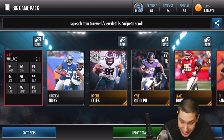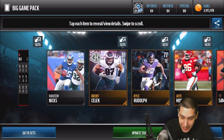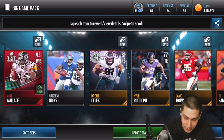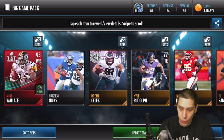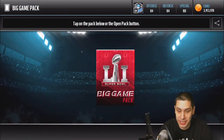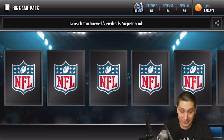We get the Mike Wallace — 93 overall! Oh my gosh, this is a straight fire pack opening video. 94 speed, 94 acceleration, 94 agility — oh my goodness, dude! What?! I can't believe these packs right now. This is absolutely nuts — holy cow! Alright, let's do it.